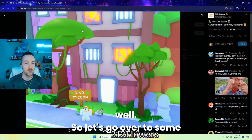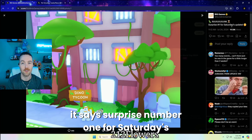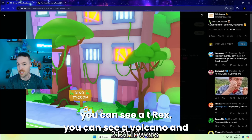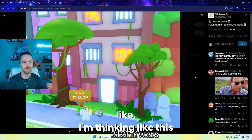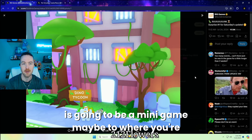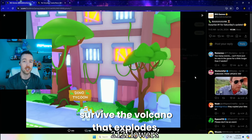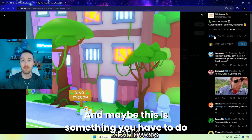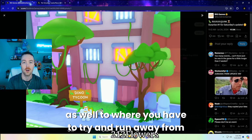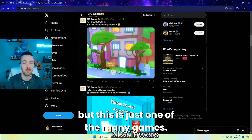So let's go over to some of the brand new leaks. Right here it says 'run,' and then it says surprise number one for Saturday's update. You can see a T-Rex, you can see a volcano, and it says Dino Tycoon. I'm thinking this is going to be a mini game where you're going in and you have to run from the volcano or survive the volcano that explodes, just like the T-Rexes. So maybe the dinosaurs are running and you have to try and run away from the exploding volcano.